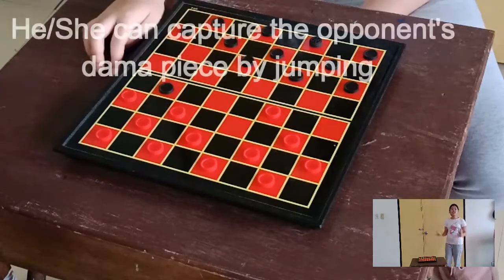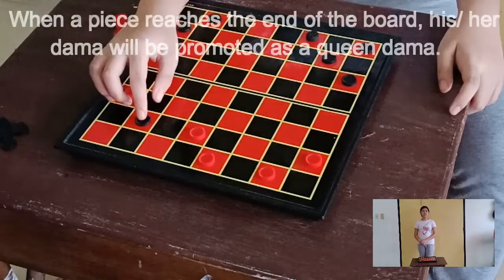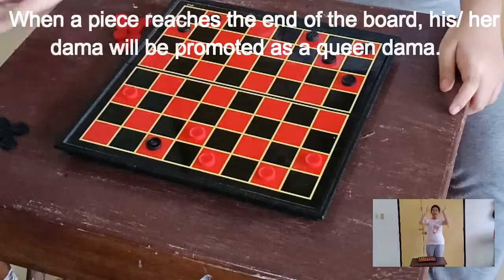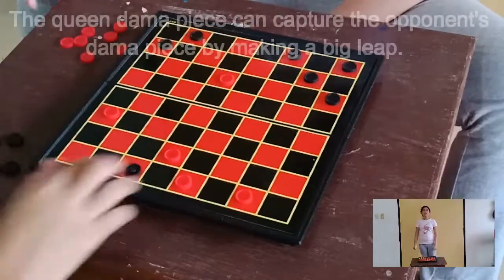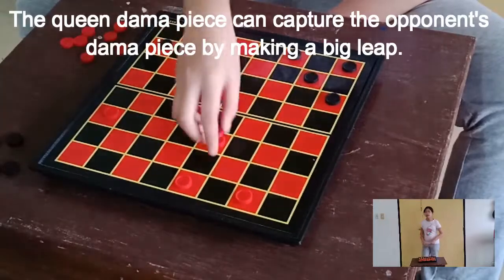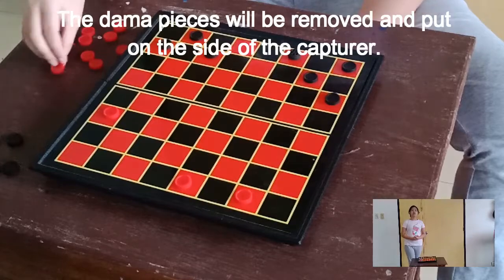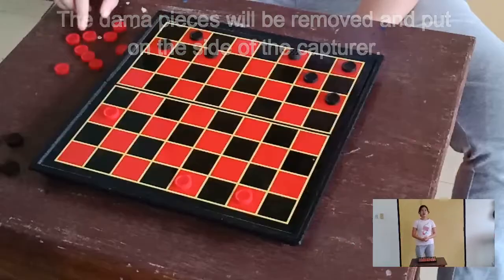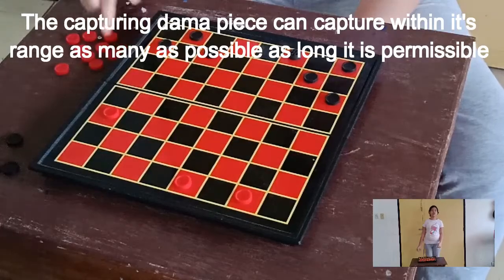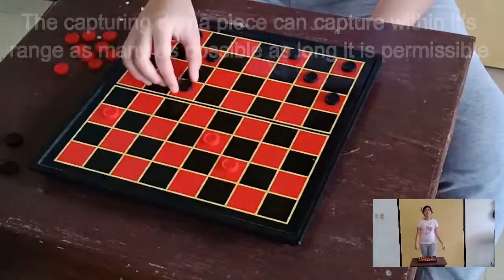He or she can capture the opponent's Dama piece by jumping. When the piece reaches the end of the board, his or her Dama piece will be promoted as the Queen Dama. The Queen Dama can capture the opponent's Dama piece by making a big leap. The captured Dama pieces will be removed and put to the side of the capturer. The capturing Dama piece can capture within its range as many as possible as long as it is permissible.